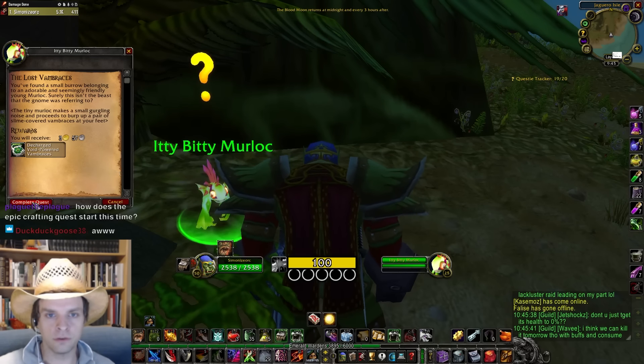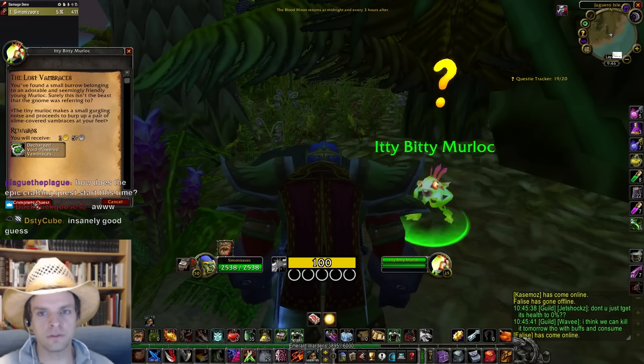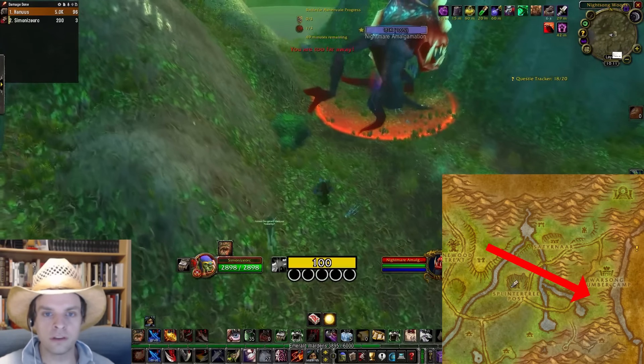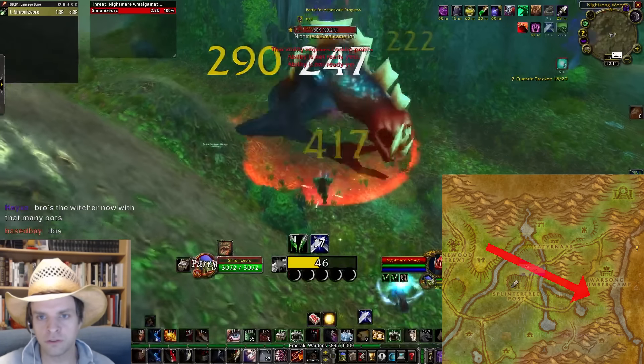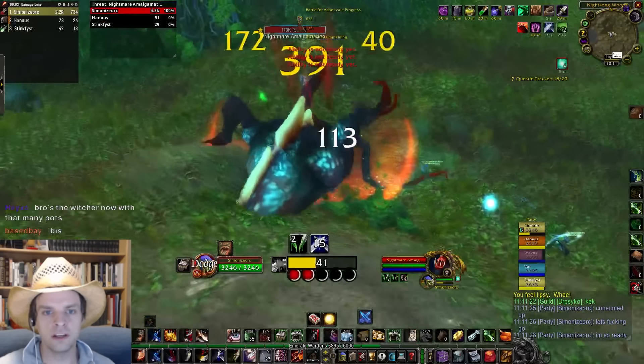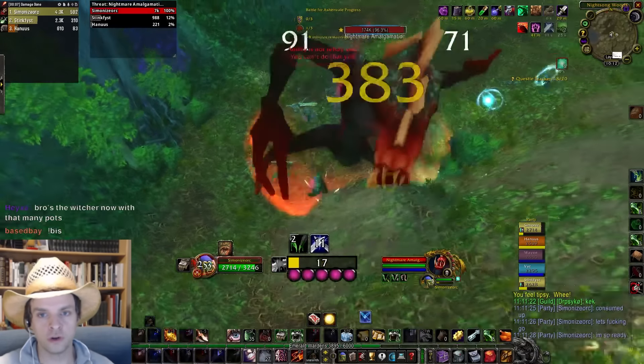She'll give you a fancy pair of bracers to use. Equip these and find a few friends and head back to the Ashenvale Nightmare Incursion. With the bracers equipped the nasty debuff caused by the Nightmare Amalgamation monster will not affect you and you can defeat it, but you will need the help of your friends. This boss is no pushover.